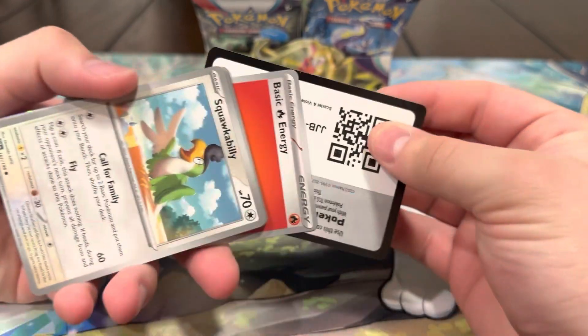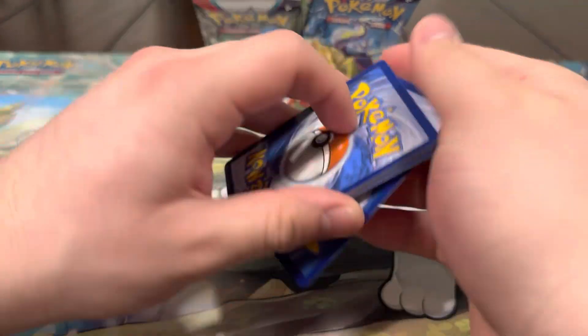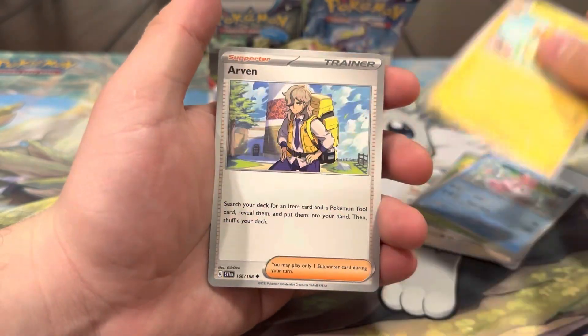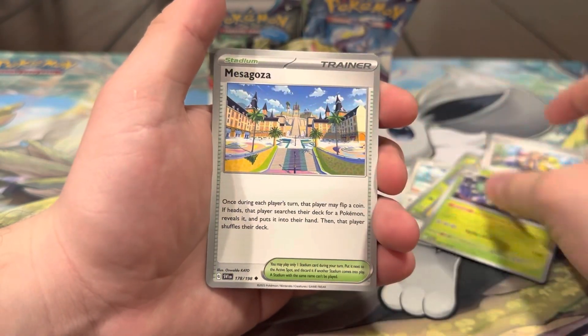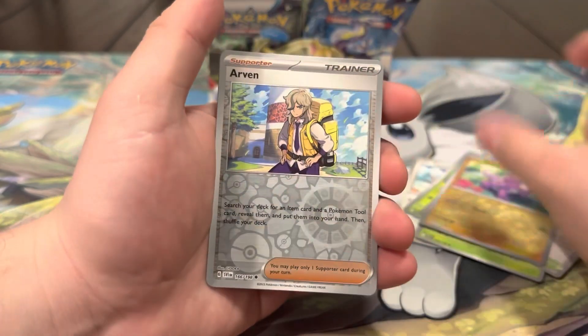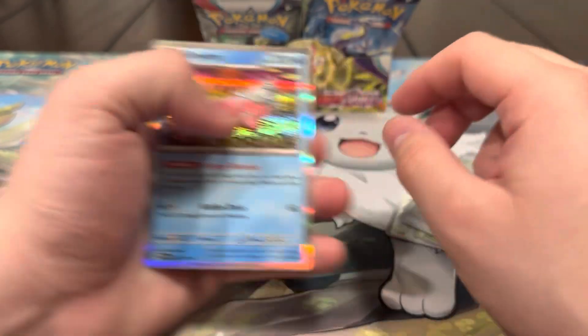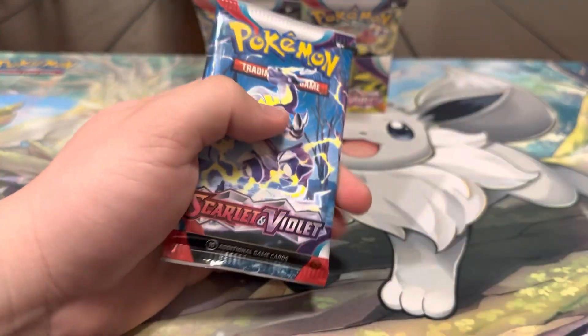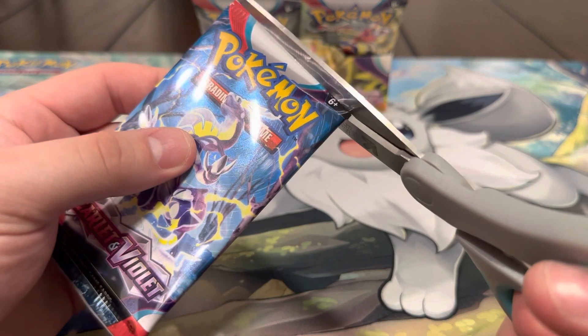We got some Fuego Energy — that means we're about to pull some Fuego! Squawkabilly, Capsicid, Alamomola, Palmo, Arvin, Cacturn, Mesagosa, Toxo — very cute — Arvin again, and a Slowbro hollow. Very nice hollow though, I like the artwork on that. The colder it is, the more heat there's gonna be towards the end — you know what I mean!